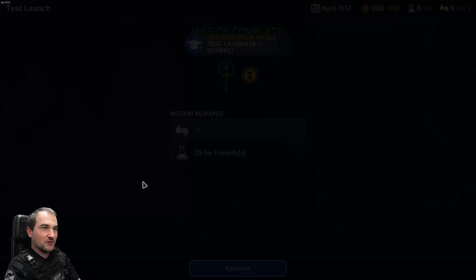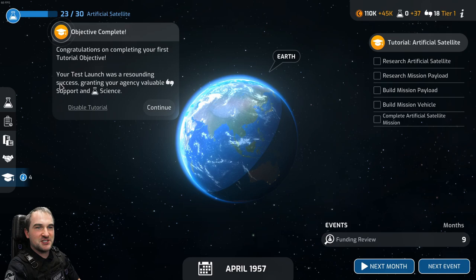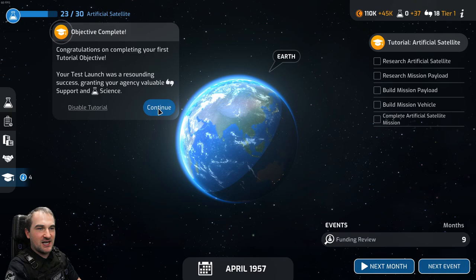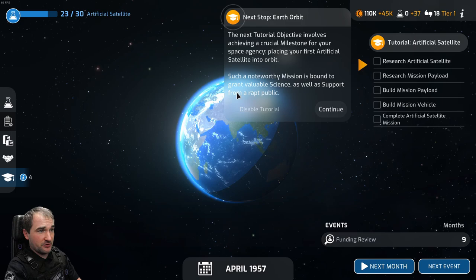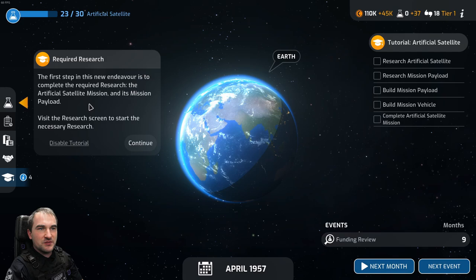Congratulations on completing your first tutorial objective. Your test launch was a resounding success, granting your agency valuable support and science. The next tutorial objective involves placing your first artificial satellite into orbit. The first step is to complete the required research: the artificial satellite mission and its mission payload.